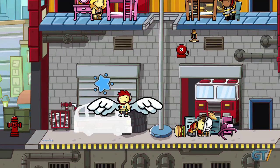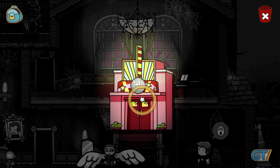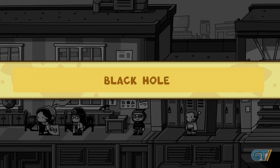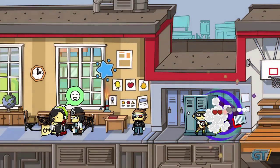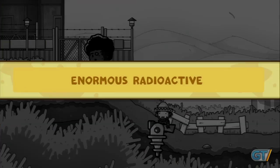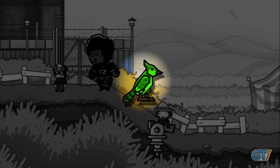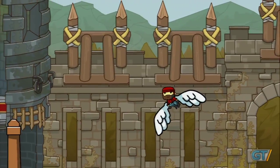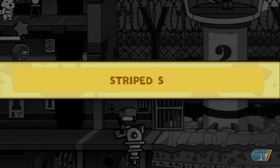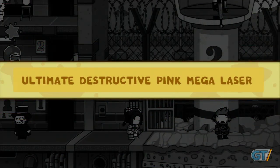Motoring through the story provides plenty of predefined goals, but Scribblenauts Unlimited's real draw is the almost limitless creativity it affords you. Stringing together ridiculous nouns, verbs, and adjectives lets you craft some hilarious and mind-boggling stuff. You can easily layer additional properties to further define your creations and combine objects in clever ways for even wilder results. Using these creations to solve puzzles is fun on its own, and when you start experimenting with the game's vast lexicon, you might find yourself abandoning the quest for long stretches simply to indulge in bouts of freeform tinkering.